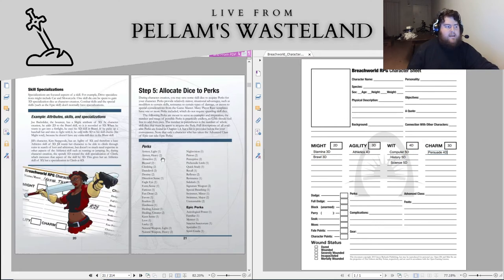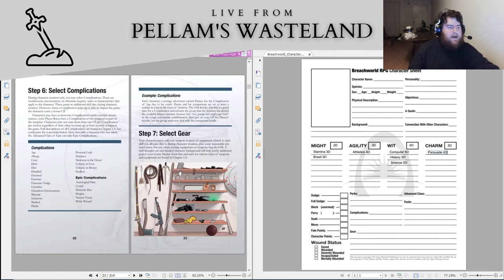Alright, that is basically almost everything we do for our character except fill out the remaining details. We can do some complications. What would be a good complication? Personal code — that will be our complication. That gives us basically extra points for upgrading our character as those complications come up.